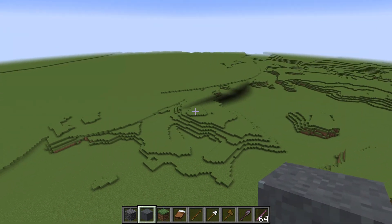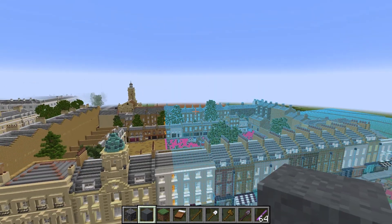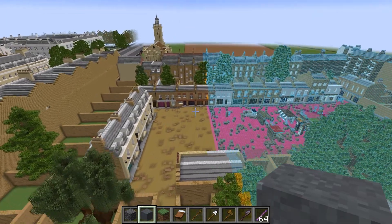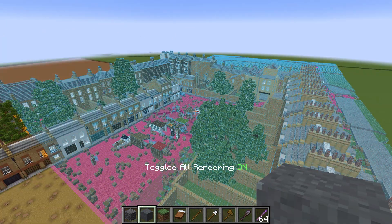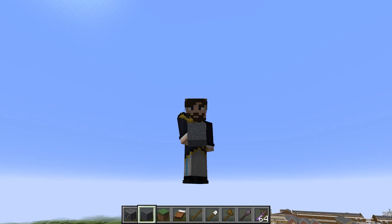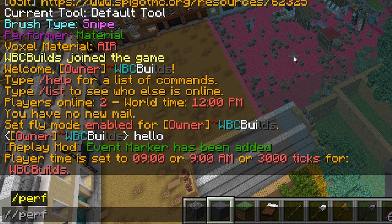This is also part of the time lapse — I need to make sure the sun's in the right place. I always like to set it to about nine o'clock, 3000 ticks. That's what the whole project has been so far. Currently we've got to paste in the other half of these things. There's a choice of doing it with WorldEdit or with this, but it's been so long I've forgotten where the WorldEdit paste point was.